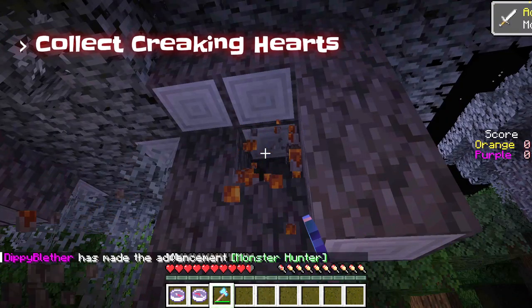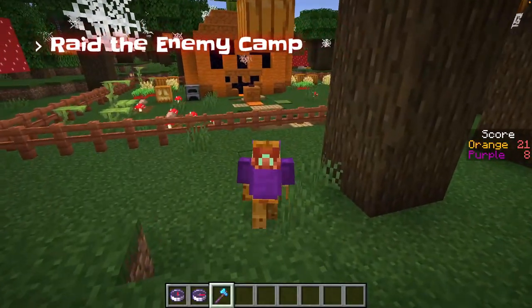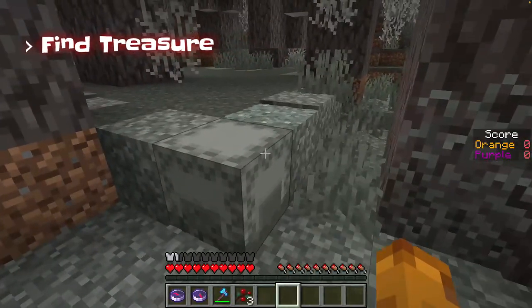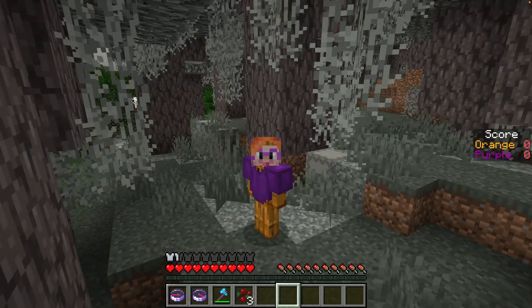Try to collect as many creaking hearts as you can, and be quick about it — you only have so much time. But beware, your enemies may try to steal your loot. There are treasure chests hidden near your base, and if you can find them, your team will have a real advantage.